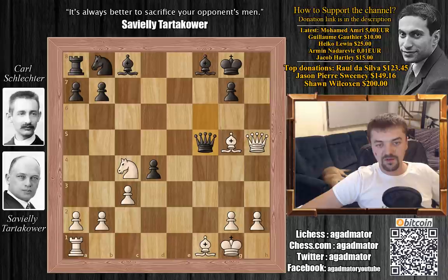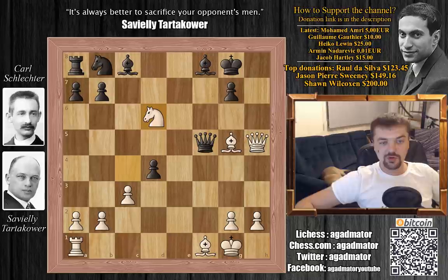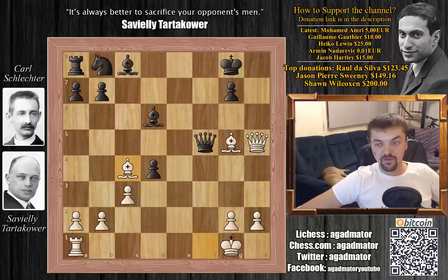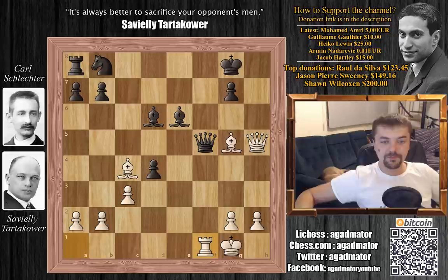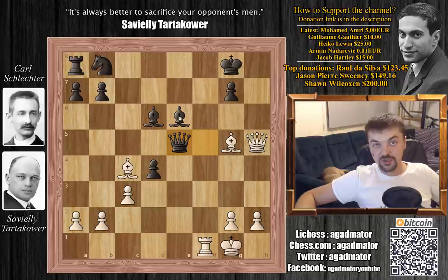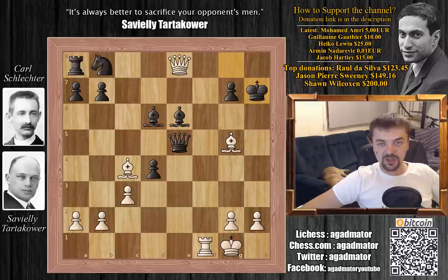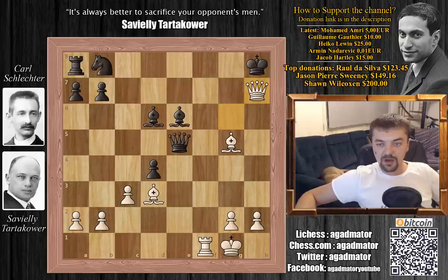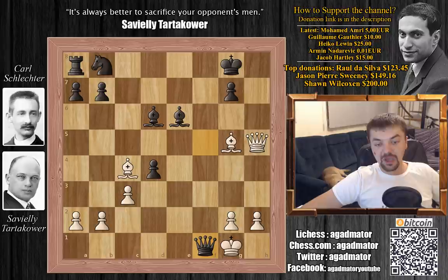Queen to f6 by Schlechter and bishop to g5 attacking the queen. Queen to f7, f5 pinning the bishop. Knight to d6 offering the knight, and you have to capture it — if you move the queen you lose the bishop on c8. So bishop captures on e6, and now bishop to c4 with check. Bishop to e6 blocking, and rook to f1. You have to give up the queen. Schlechter captures: queen captures on f1, bishop captures on f1, and knight to d7 — he might have enough material for the queen, but not really.